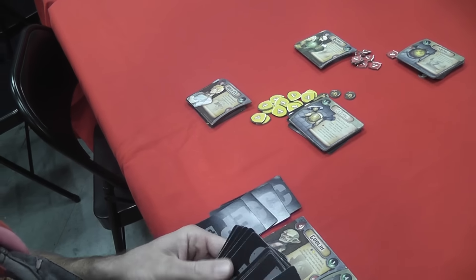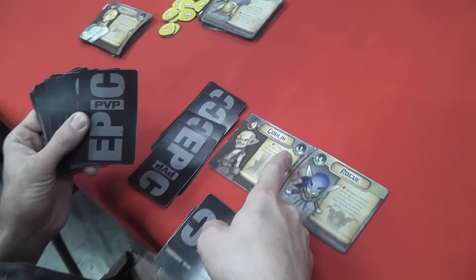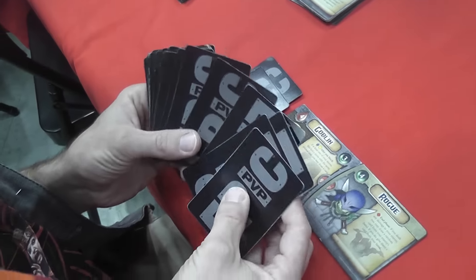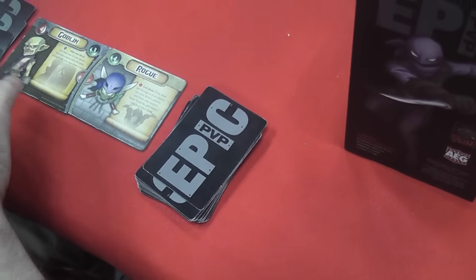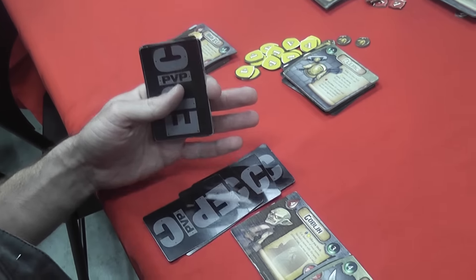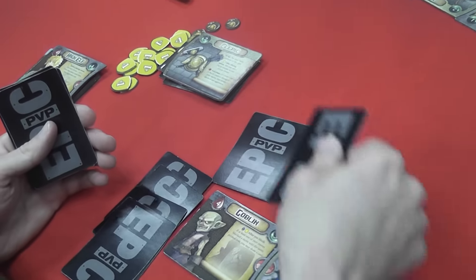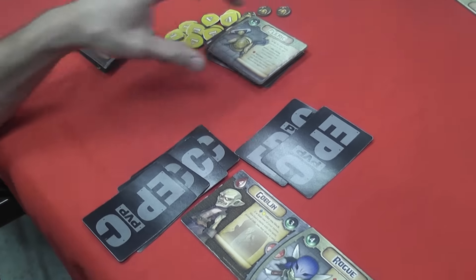We'll draw five cards and then see who has the most initiative. So I have a seven and you have a three — the total of those numbers — so that means I'm going to go first. The big thing with Epic PvP is you power up your character with an aggression pile. You gain two aggression on your turn, and that is going to be the cost of the cards that you have.